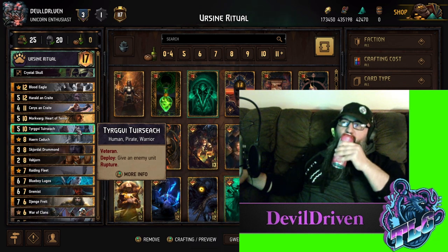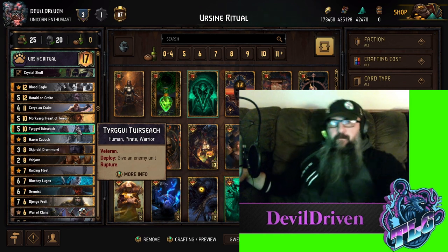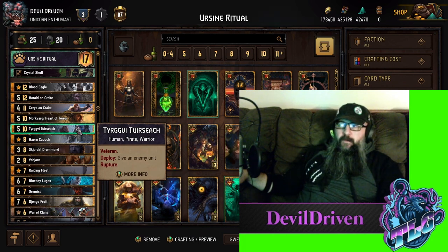Turgvi is basically a value card. It comes at a five for ten, so if it hits like a six or a seven it's already playing for great value in round one, even before it gets the veteran buffs. It's basically just an option to use as a reach card when you're behind, so you just threaten reach with Turgvi, or use it as a point slam option when your opponent plays a little bit high base strength, which is actually not that rare in this meta.